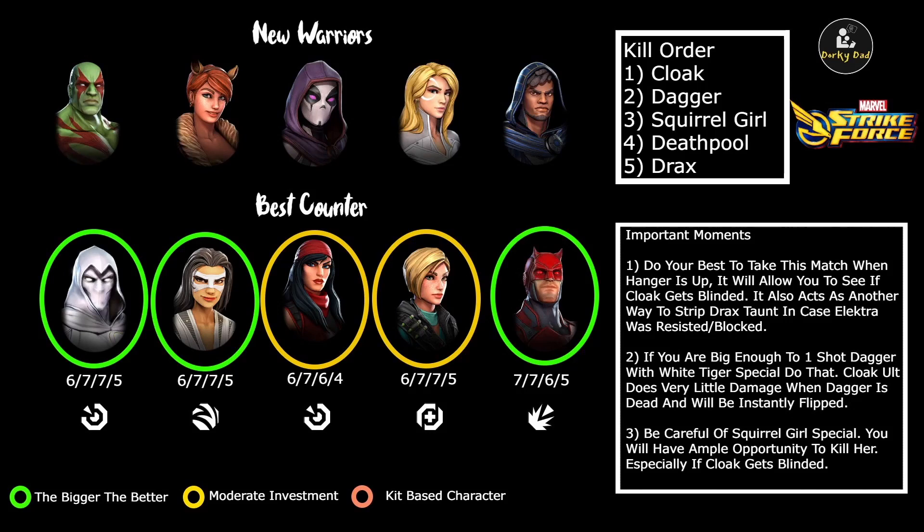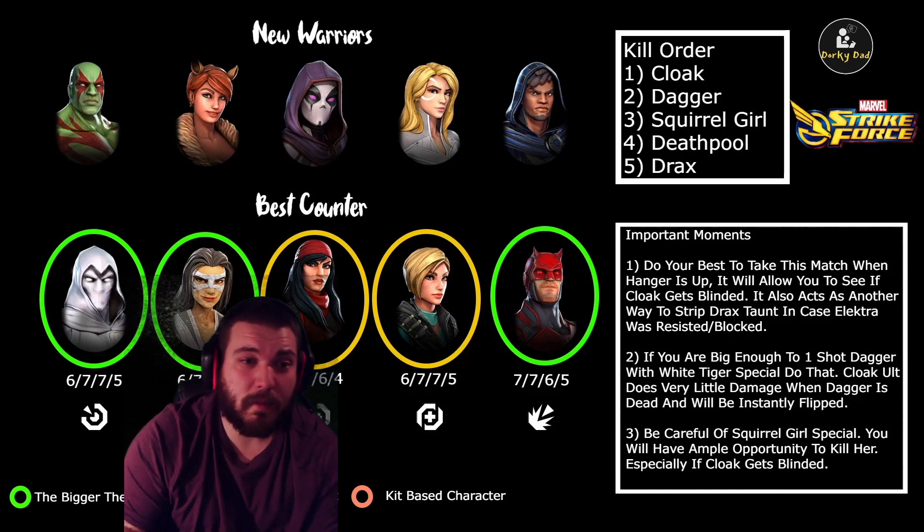Now, if your Shadowlands are big enough, I would suggest one-shotting Dagger first. Convention of Wisdom is Cloak before Dagger, but if you can one-shot Dagger, there's no reason not to go that route because Cloak's ult does very little damage once Dagger's dead, and right after he does that, Night Nurse is going to go in and cleanse it. So it's not super dangerous to let Cloak ult when Dagger's not on the field. Finally, be careful of Squirrel Girl's special — obviously that's a huge cleanse. You're going to have ample opportunity to kill her in between attacks since your entire Shadowlands team is going to go first, and most Squirrel Girls you walk into aren't going to be super strong.